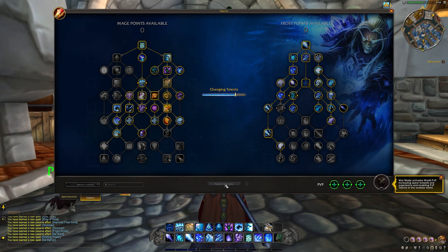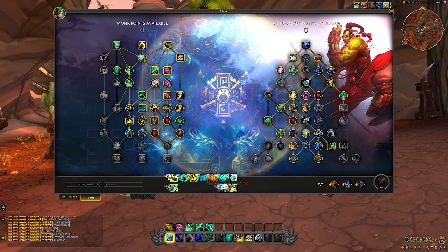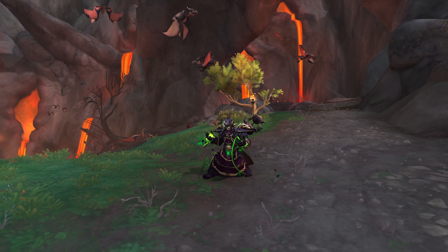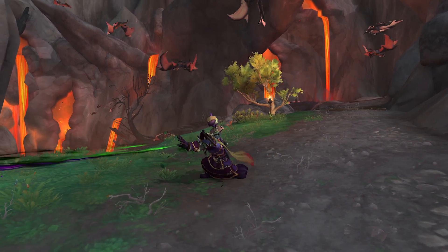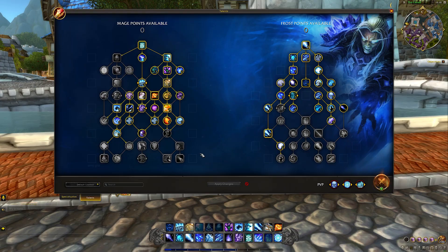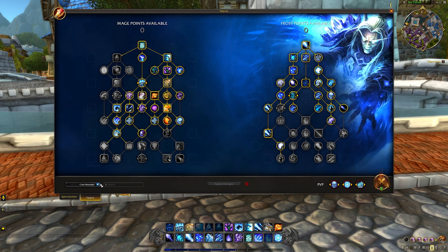When you log into the Dragonflight Pre-Expansion Patch, you're going to see an all-new talent system for every class. Whether you're a fearsome druid, a deadly hunter, or a demonic warlock, your class talents have been redesigned from the ground up to give you more choices in how you play your character than ever before. All characters' talents have been reset, so you can get started selecting spells and abilities. You can now save your selections, share them, and import talent loadouts right there in the talent window.